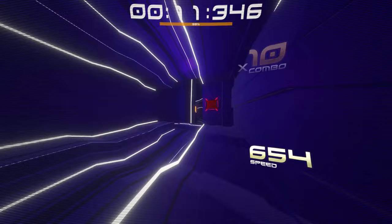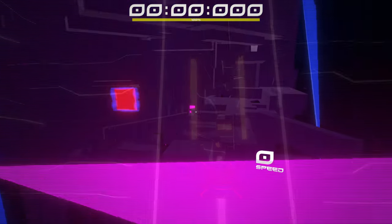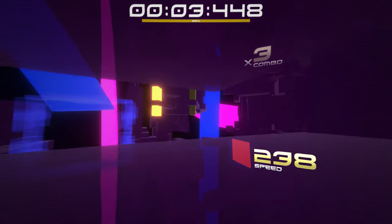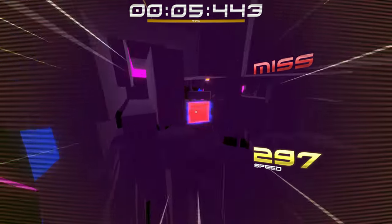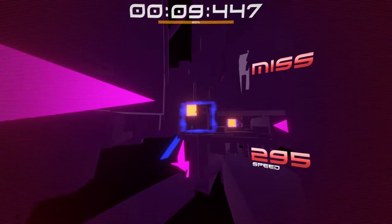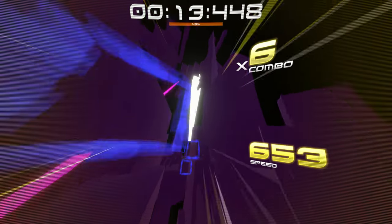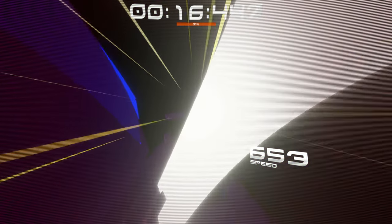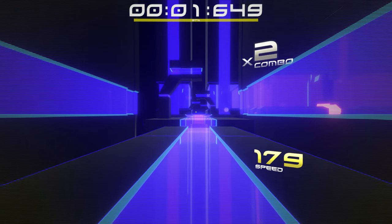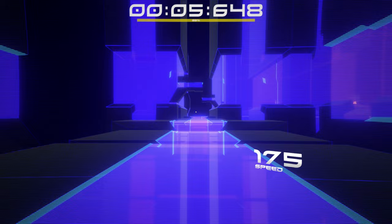Braking isn't the only way you're going to slow down. If you miss a glowing panel then you will also lose speed — a miss will subtract 60 from your speed while braking subtracts 200. Missing is not only bad for speed but will also decrease the bar under the timer. I don't quite understand what the bar signifies, but once it's gone it's game over. The bar is constantly depleting, so there's a reason not to make it go any faster than it needs to.